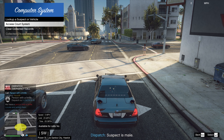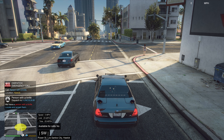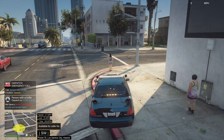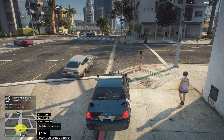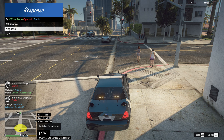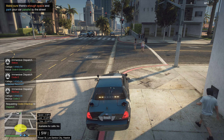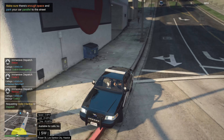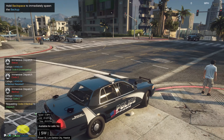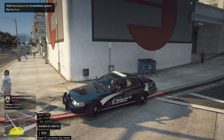Dispatch: person carrying a knife. Let's pull over here for a sec. I haven't done code six yet. Yeah, we can have a backup unit code two — that'd be brilliant. All right, do we see anyone around here with a knife in their hand?